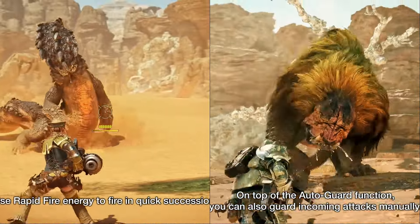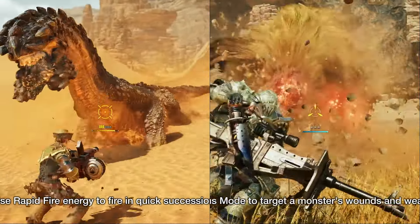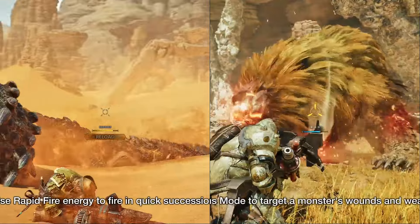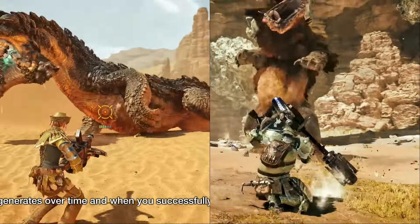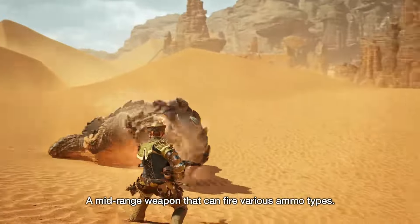Depending on the numbers, this will probably really benefit elemental and status-oriented play styles as opposed to the more punchy raw damage of Heavy Bowgun's typical standard and explosive ammo preferences. And as the name suggests, Light Bowgun is also much faster in pretty much every action, being able to reload and move while firing from the hip at a much quicker pace.